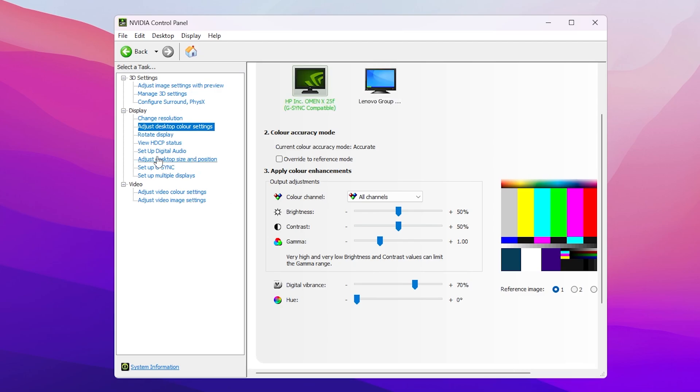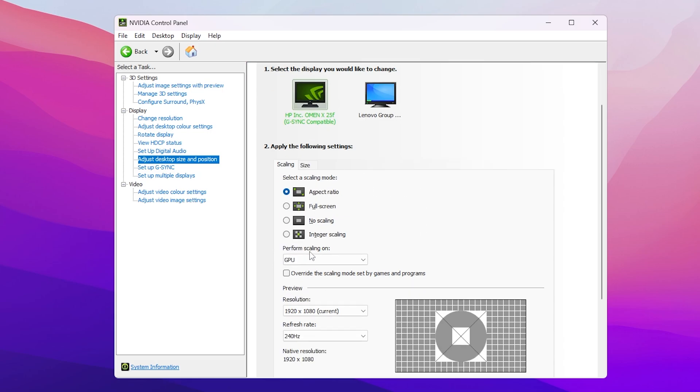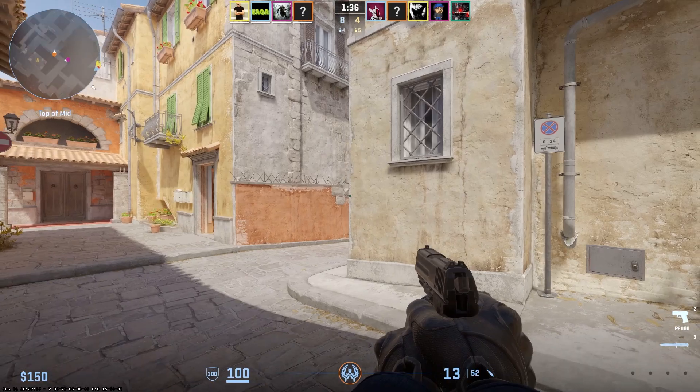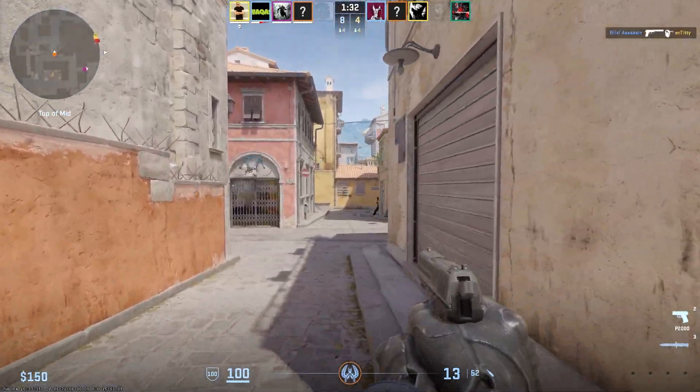There's another setting called 'Adjust Desktop Size and Position.' Set it to Aspect Ratio, or Full Screen if you prefer — I personally prefer Aspect Ratio. Set scaling to perform on your GPU. Then set your resolution and refresh rate to the highest available on your monitor and apply the settings. I hope you found this video helpful — please drop a like, subscribe to my channel, and I'll see you in the next video.